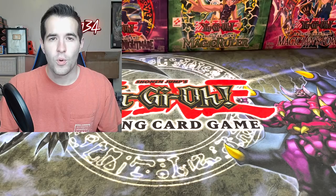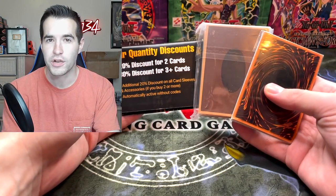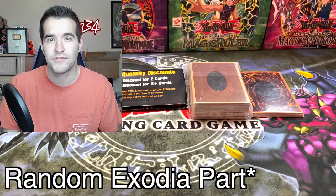We were sent more Orica Yu-Gi-Oh cards. We're going to be opening up more Orica Yu-Gi-Oh cards sent to us by OricaShop.com. There's also a free giveaway by them for a Blue Eyes White Dragon and an Exodia Head Orica. All you have to do is check out the link in the description for those. And I'm going to show you guys some of the stuff they sent us.